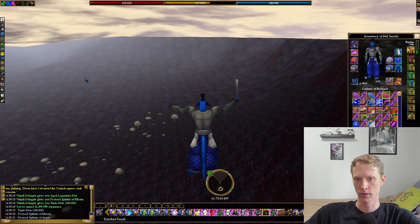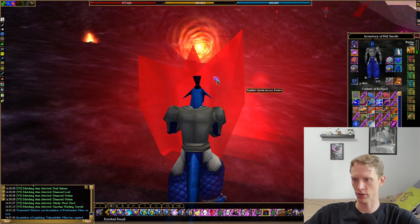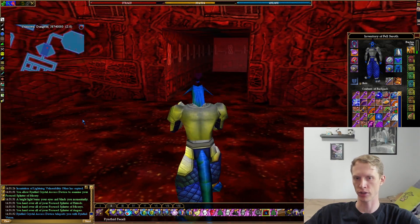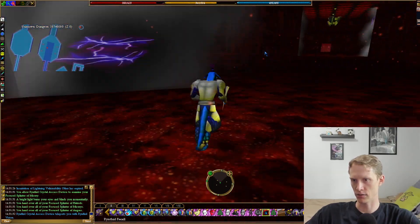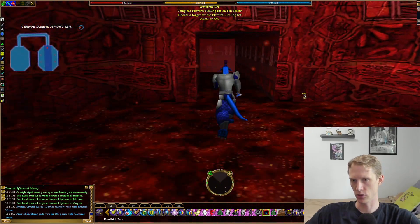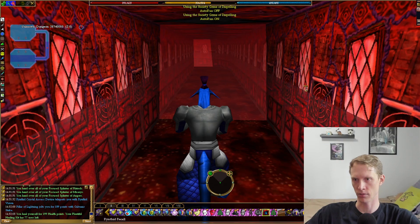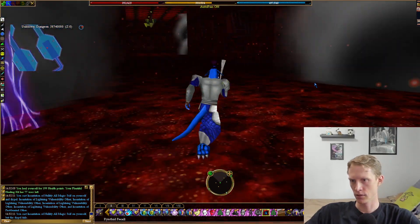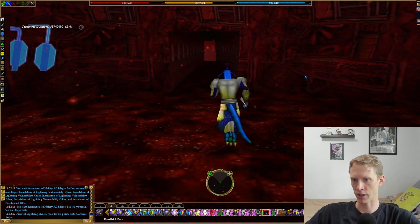We're going to head back to that area. When you're back here, you're going to hand one of these to the Rynthid Crystal Access Device. A bright light burns your eyes and blinds you momentarily. You hand over each of the shards and then you're teleported into this dungeon. We're going to go north. This is a series of rooms with all these clouds that are going to cast Lightning Bolts at you. You just want to keep moving and heal as you need to. The reason we took a little detour was to get some Gems of Dispel. Just kind of zigzag run and try to avoid as many Galvanic Strikes as you can.